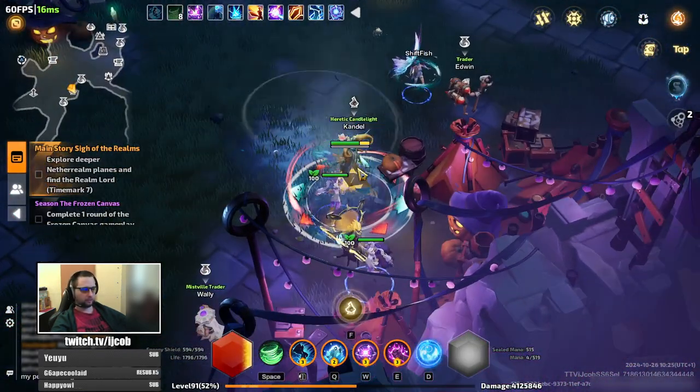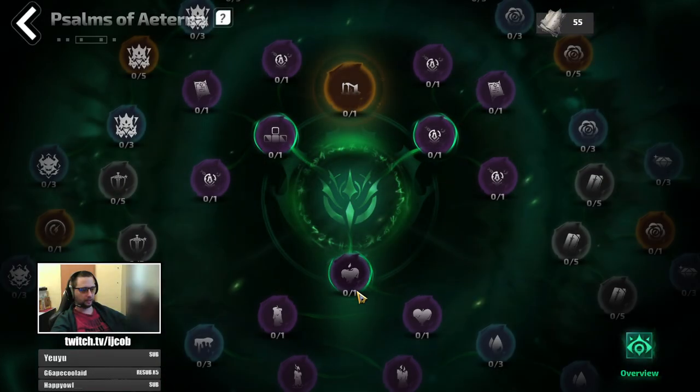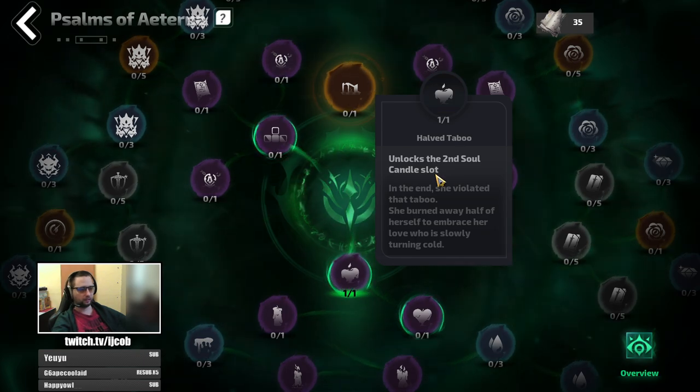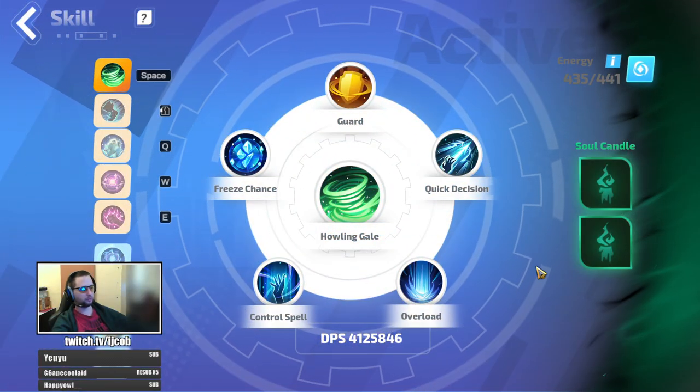Once you get the pages, you go here, select Sons of Eterna, and open this slot here. That's the second soul candle slot, so as you can see I have both of them open now.